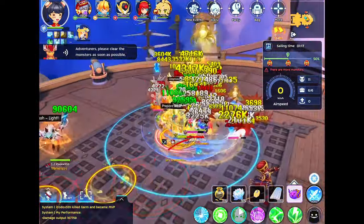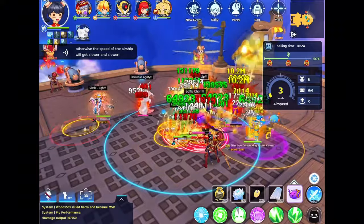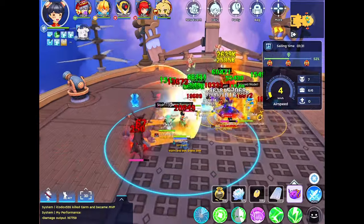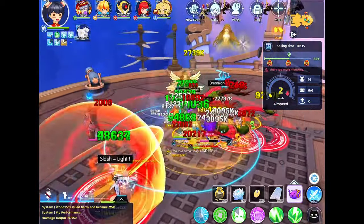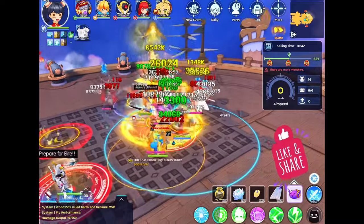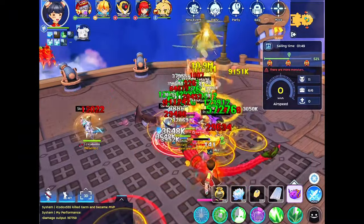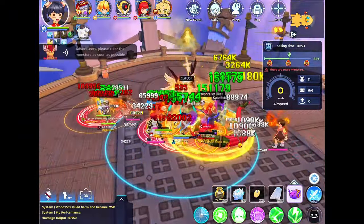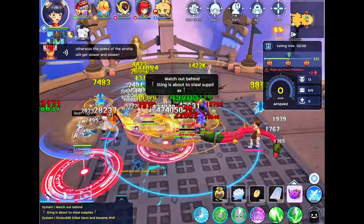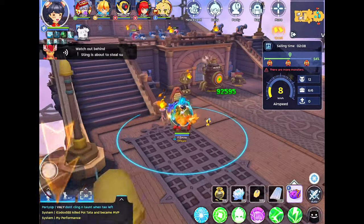As for Poitata, since we are in a utility role, help pick up the Dry Skin. Spam tap it until the Dry Skin disappears to make the MVP more vulnerable, so your DPS can kill it faster. Play around with your skills to make sure the mobs are always debuffed. And when Sting spawns, usually Thor is the one to go and kill it, because the skills of other classes are more needed for killing the MVP.